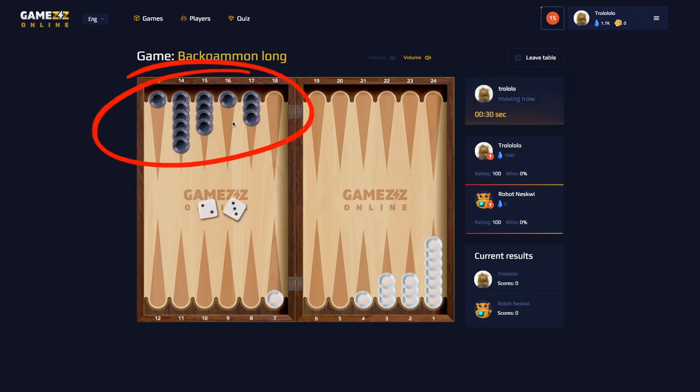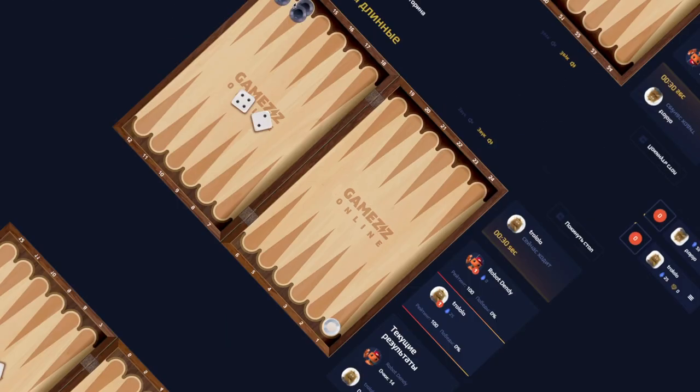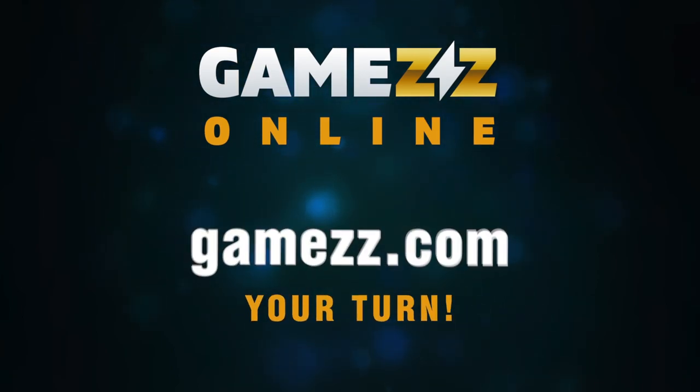When all the checkers are on the home board, you can start removing them from the board. Victory is yours if you do it before your opponent does. Be the first one on Games Online.